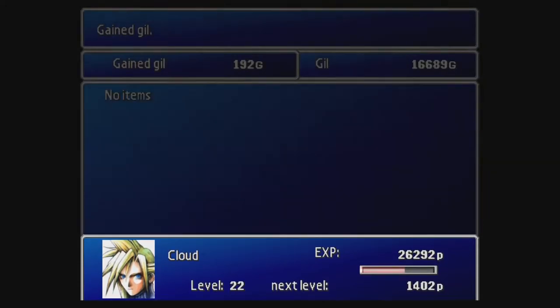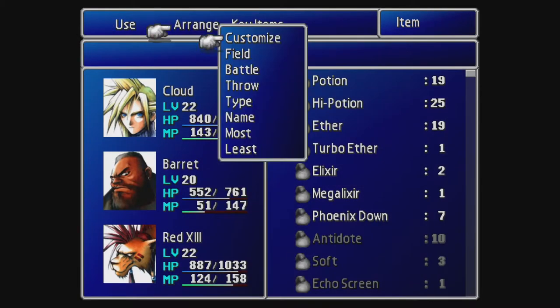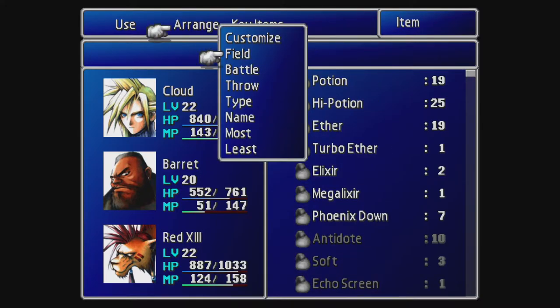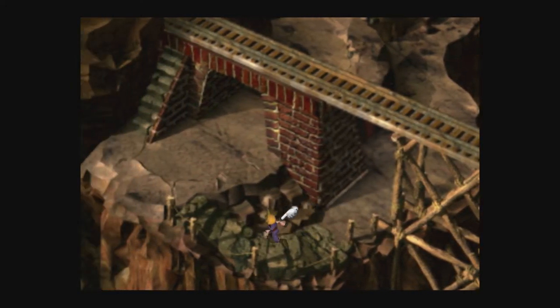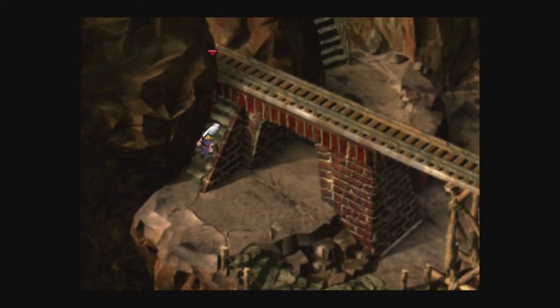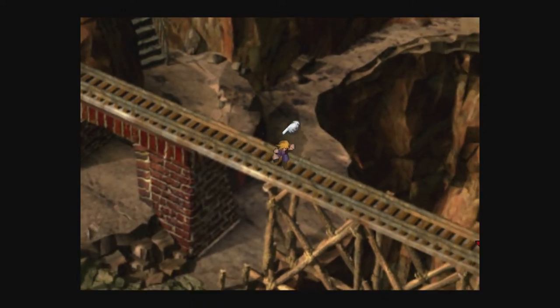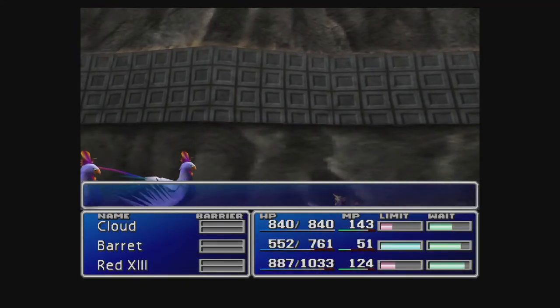Barret is losing a lot of MP, but that's okay. That Right Arm item — let's see what it actually says, because I've never seen what it says. 'Explosive damage against all opponents.' That Right Arm — we're gonna steal about 3 of them. They're quite powerful. I know one instance where I'm gonna use one. I'm not 100% sure where else, but I'm gonna steal.